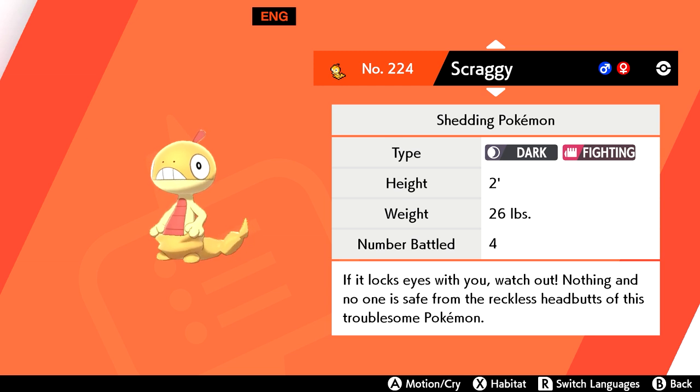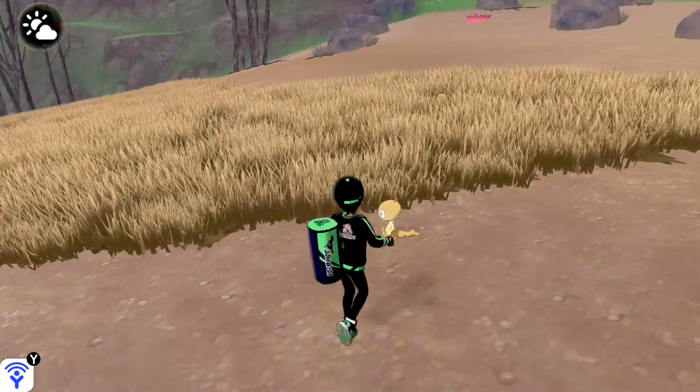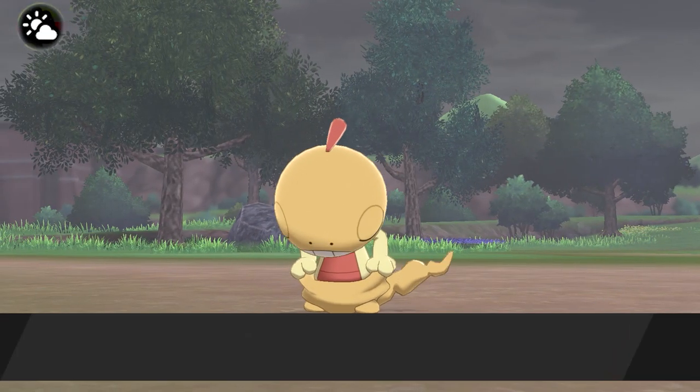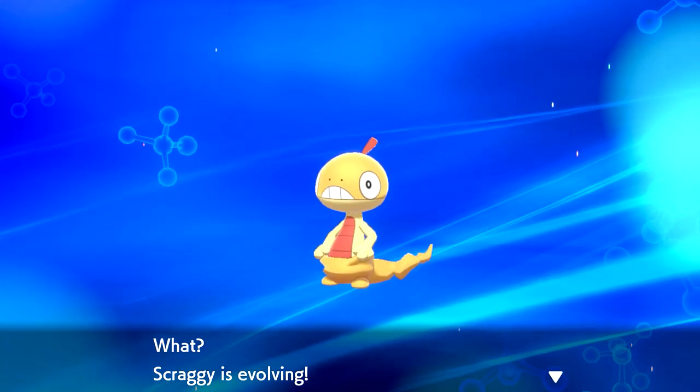Scraggy, the shedding Pokemon, can be found in the Dusty Bowl during Overcast. You have a 60% chance to see this one in the wild area at the Dusty Bowl and Giant's Mirror, so it should be relatively easy to locate Scraggy. After that, all you have to do is level it to level 39 and you have yourself a Scrafty, finishing up this evolutionary line.